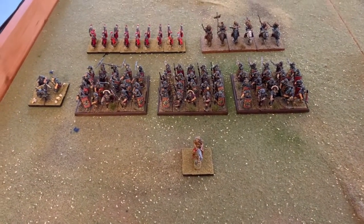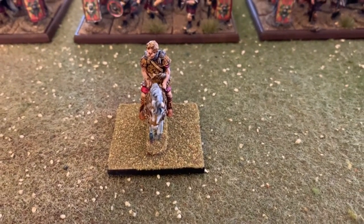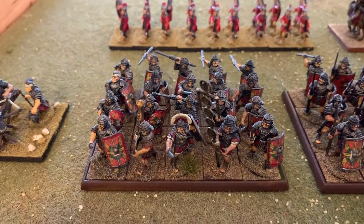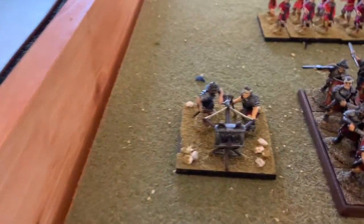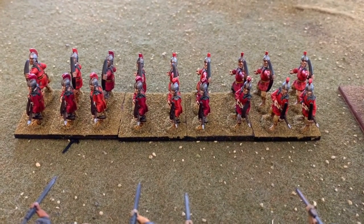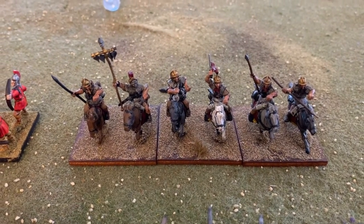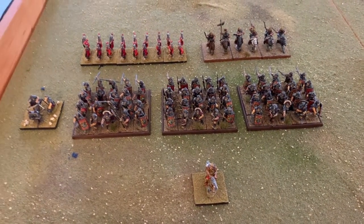First up we've got our Early Imperial Romans, led by the Roman general on horse with light armor. We've then got three blocks of 20 Roman regular legionaries, backed up by the Scorpio, 18 auxiliary archers, and six Equites Illyrians. That's the Roman force, heavily outnumbered by this absolute horde of Celts.